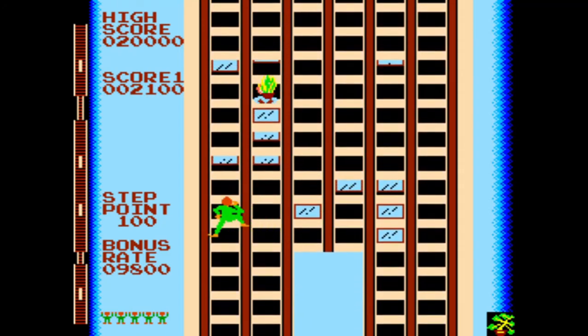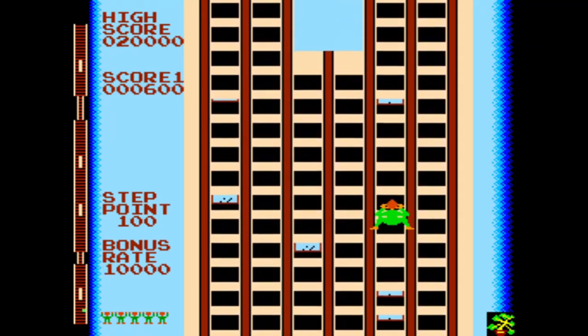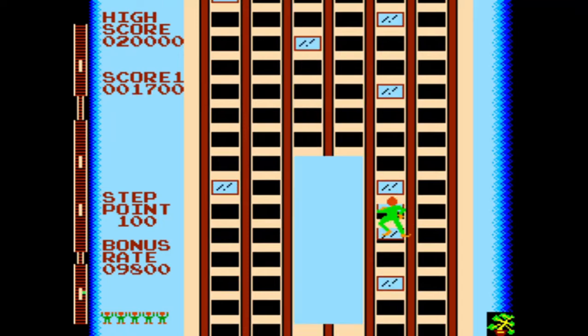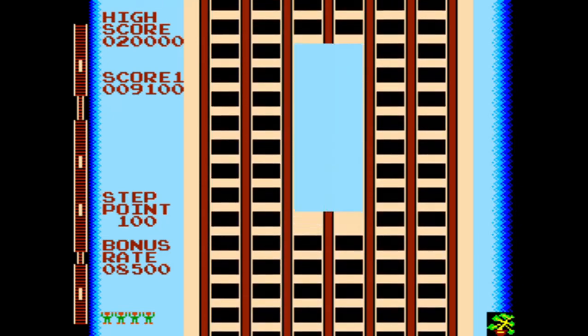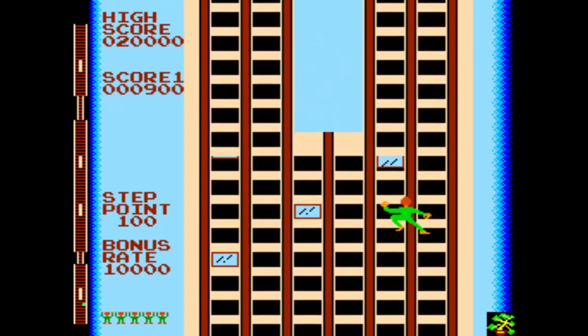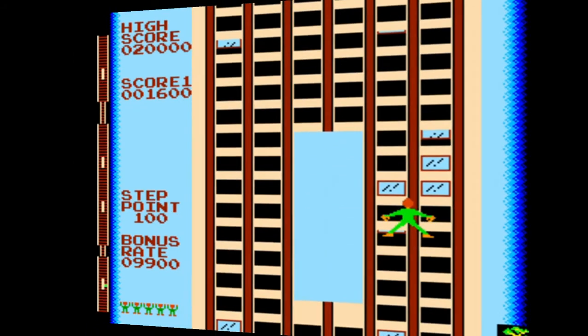As you climb the building, you must be careful because the windows will close and open at random. If one of your hands gets stuck in a closing window you will not be able to move, but if both hands get stuck, you will fall off the building and lose a life. After losing a life, you will be returned to the same level you fell from, although the dangers will not be there anymore. You are also able to straddle between rows of windows, allowing you to maneuver around closed windows more easily.